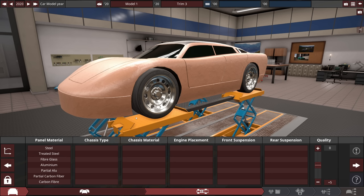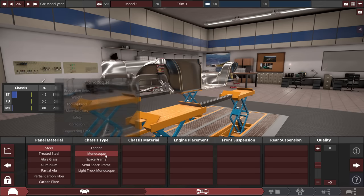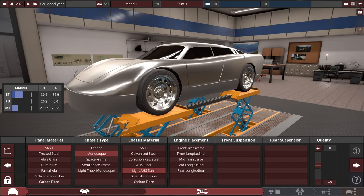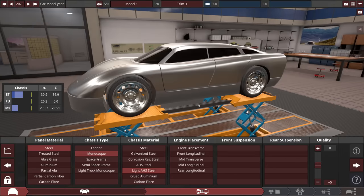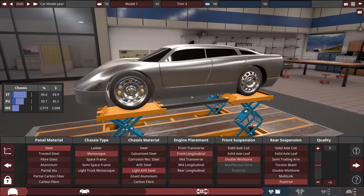Cars in Burnout Paradise and Burnout games in general need to be fast, powerful, and tough. They need to be resistant — those are the themes we're going for today. We need power, a lot of presence, and toughness is very important. I'm going to go for a steel chassis, keep it monocoque, and go with light AHS steel just to get it a little bit lighter and hopefully faster. The engine could totally be mid-engine, but let's try front longitudinal and keep the suspension fairly straightforward.